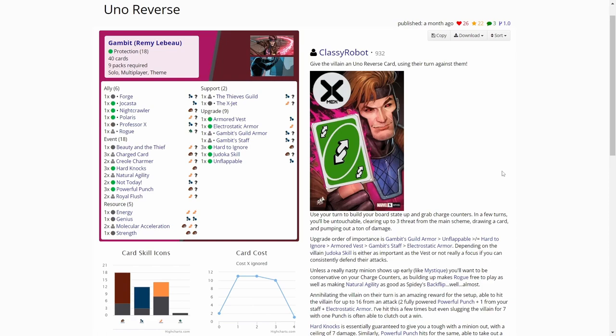As before, I am using the UNO Reversed by Classy Robot. This is the protection deck I have been playing so far in this campaign. I feel that this deck can perform, so I haven't made any changes to the deck. If you're interested in using this deck, go to the video description and follow the link to the Marvel CDB page where you can see the deck list and make it for yourself if you want to try it out. Not going to talk about the deck that much, so let's hop back over to the scenario.